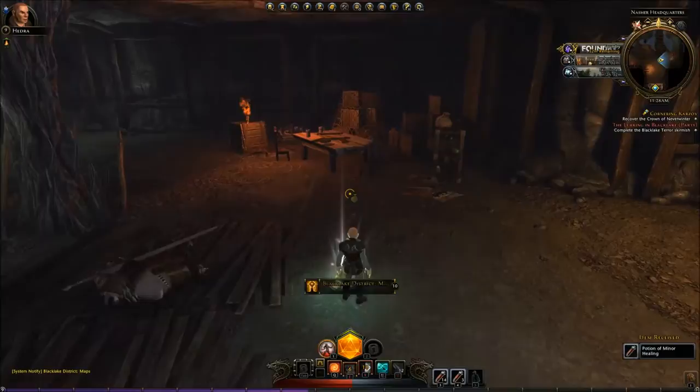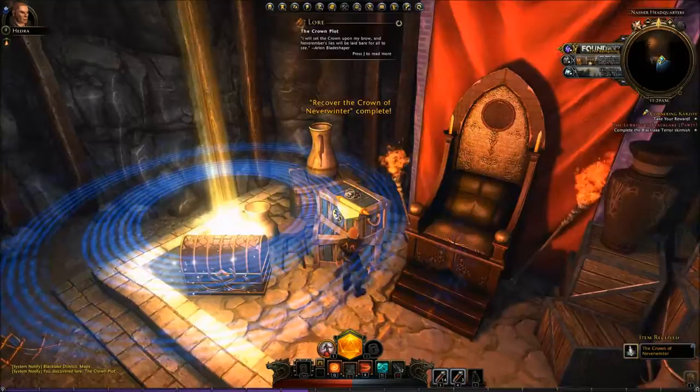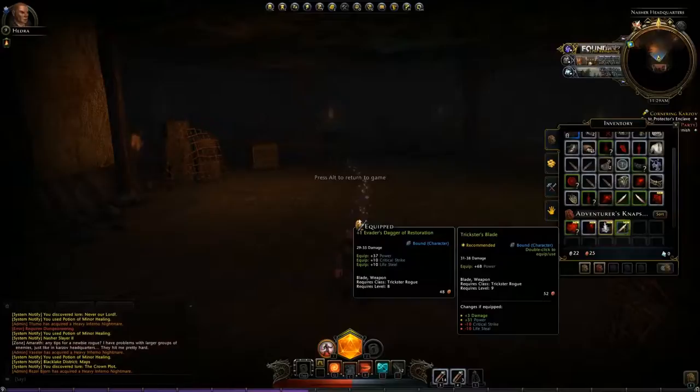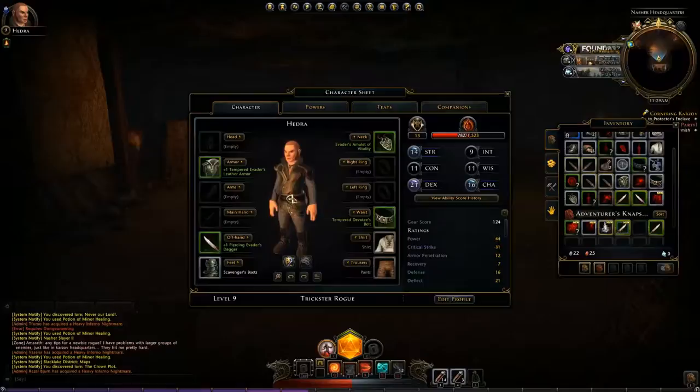Boots of agility? A rogue can't wear boots of agility? That seems silly. There, we got the crown back — and read the letter. Give me that thing. Nice. Is that thing better than what I have? 31 to 38? It might be. 31 to 38 — yeah, let's equip this one. Nice.